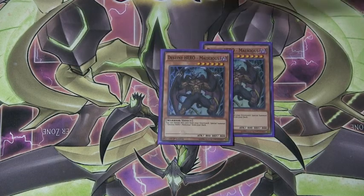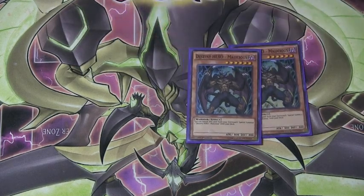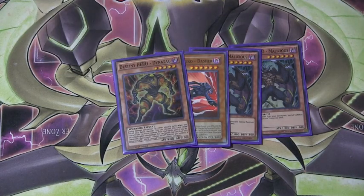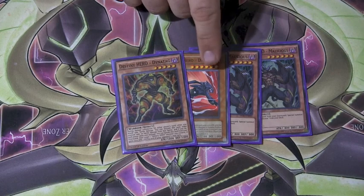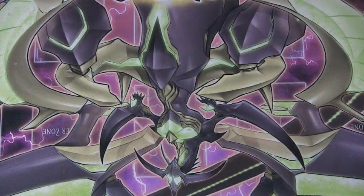He only ran two Malicious. Of course I'd run three if I could, but two ended up doing pretty well for me in the duel. One Destiny Hero Dasher and one Destiny Hero Dying Attack to run up higher-level monsters. Dying Attack is more of a hand trap anyway, and Dasher has a nice graveyard effect plus he's a decent beater, because there are a lot of low-attack monsters in this deck so you need something with a little bit more oomph.